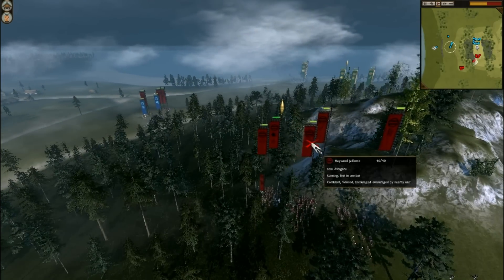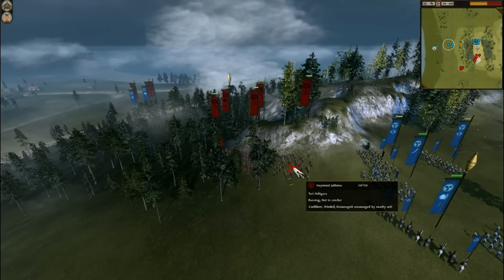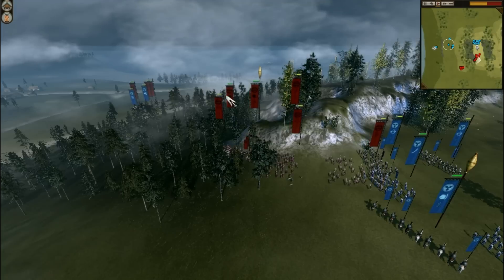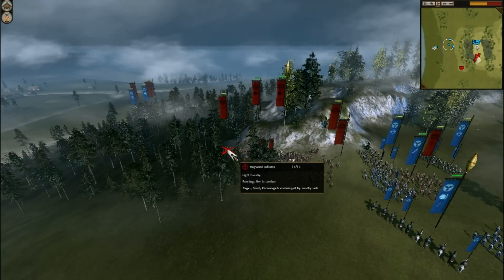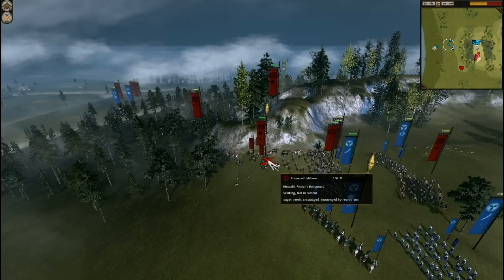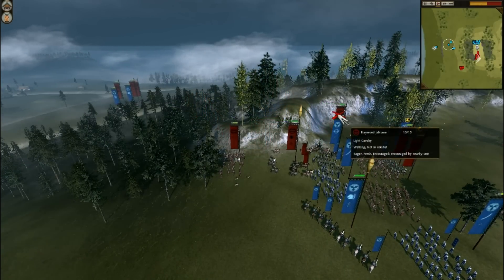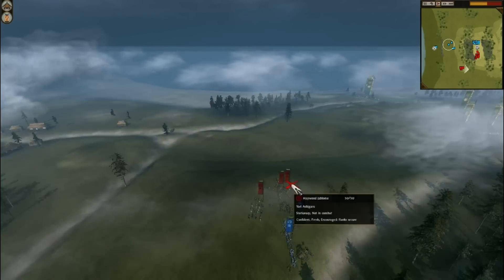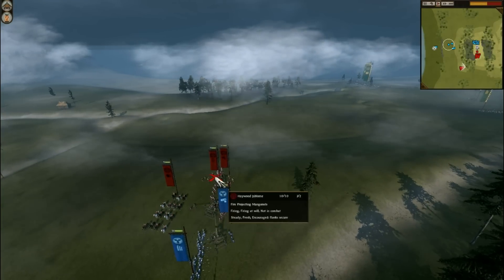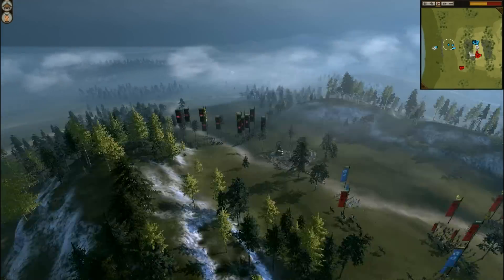The other player is Haywood J. Blome. He's got one Yari Ashigaru, a lone sword Ashigaru, and then there's his general accompanied by a light cav. At the back he has a bow Ashigaru. At the bottom he left a light cavalry, a fire mongo, a bow, and a Yari Ashigaru.